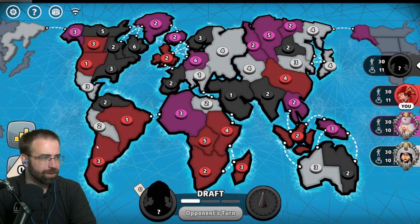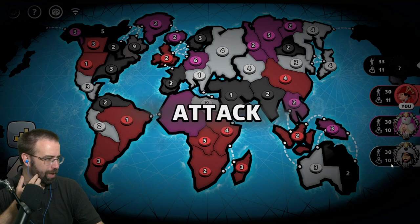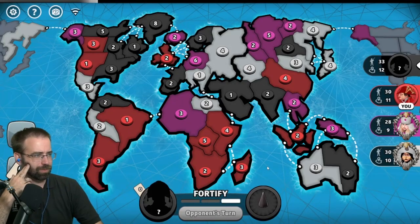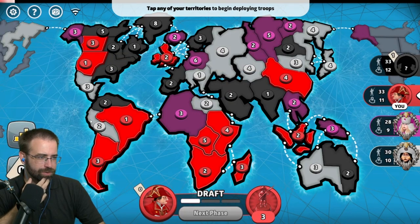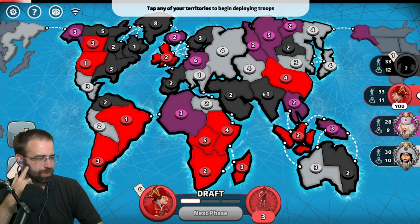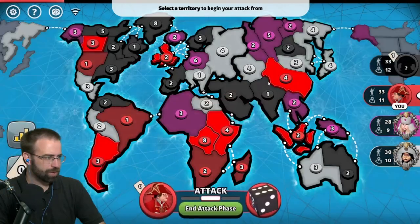Right off the bat, black is probably taking a look up at North America — this is a lot of troops, so it'd be a shame not to go for North America. Pink is kind of scattered all over the place. Maybe pink can slide some troops over and get into Europe. White on the other hand could also end up fighting for Europe, or potentially somebody will go for Australia. In my mind, I think I'm going to try to take these continents. I got a four so I can grab one easy card and begin to load up.